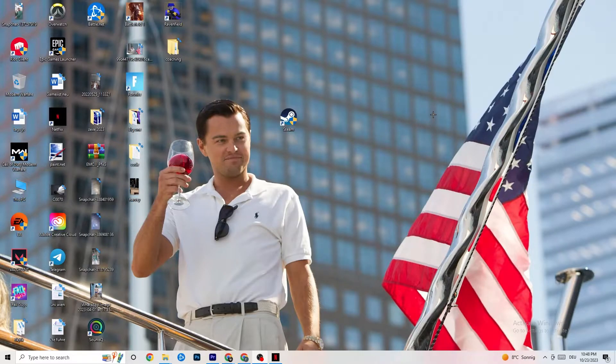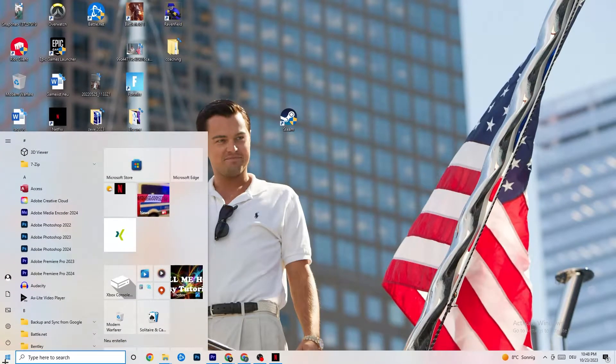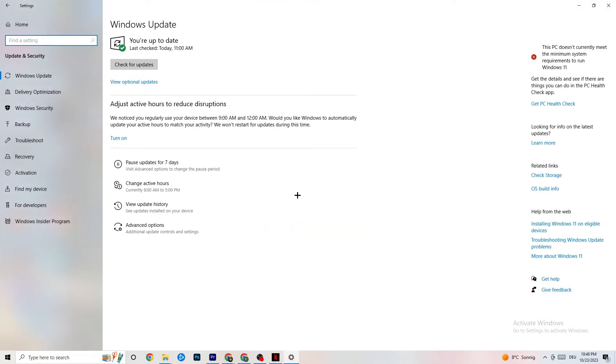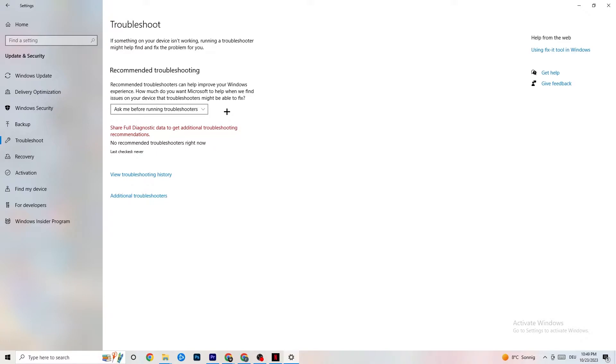The first thing I recommend for everybody is to navigate to the bottom-left corner of your screen, click your Windows sign or use the key on your keyboard, click on Settings, and navigate to Update and Security. It sounds basic, but trust me — keeping your Windows and driver updates current will solve 90% of your problems. Check for Windows updates, download the latest version. Then go to Troubleshoot and run it to find and repair any broken data currently on your PC.